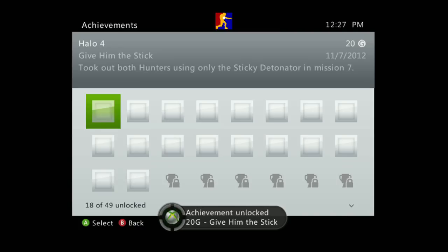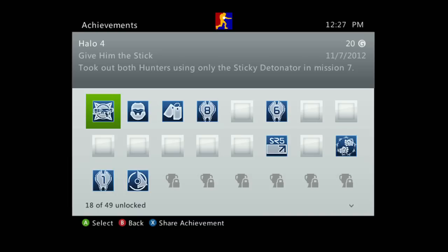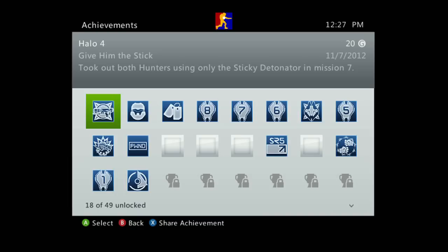So there you go — 20 gamerscore, chapter 7, very easy to get. Took out both hunters using only the Sticky Detonator. The most important thing is, be sure to grab the Sticky Detonator at the beginning so you'll have extra rounds.